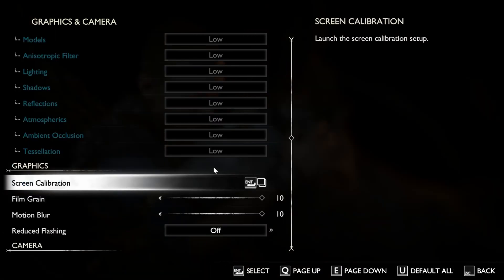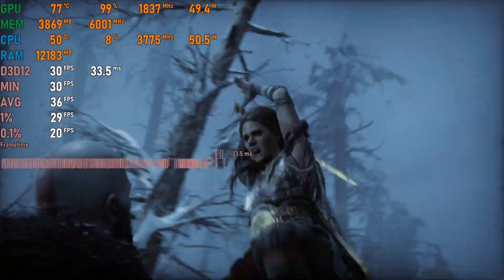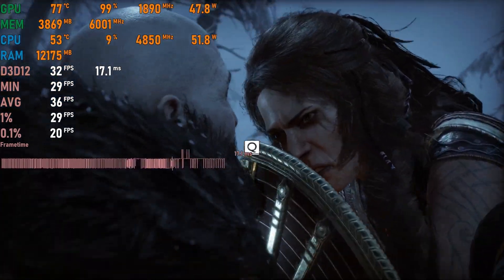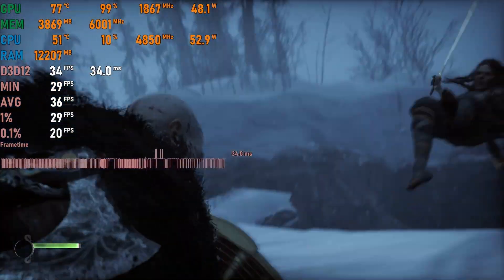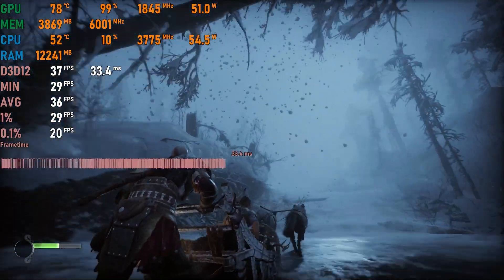God of War Ragnarok is a long-awaited sequel that finally made its way to PC, but we won't be enjoying 4K at 60 fps with the A400. The best we can do is 1080p low settings with DLSS set to quality, which gets an acceptable 30 to 40 fps.